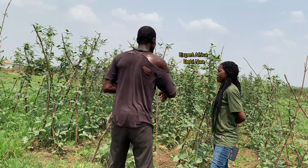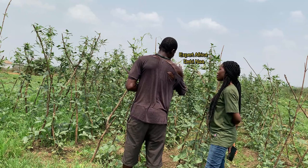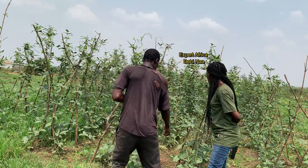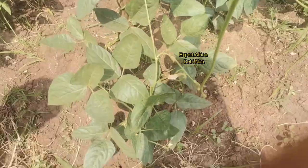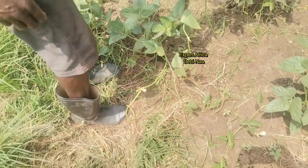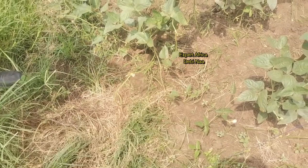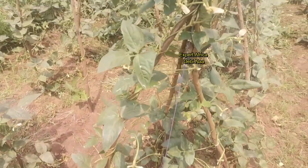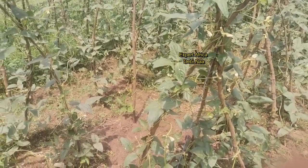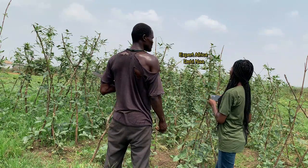If you plant that type you get it, but at this time we only get one here and there. The flowers are falling down because in the morning the flower comes, prepares well overnight, and in the morning it's very strong and can produce fruit. But when the sun comes out, because of the heat, it dries and falls down.